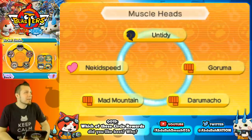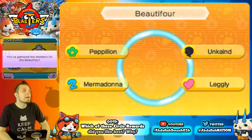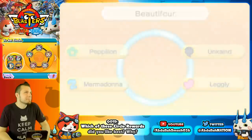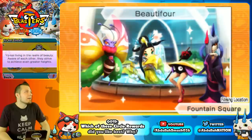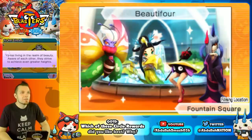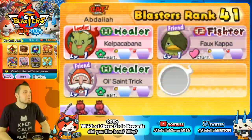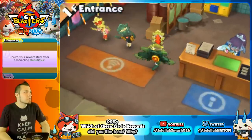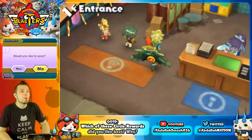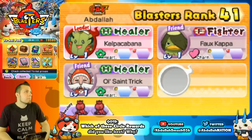The beauty circle features Peppy On, Unkind, Myrmidonna, and Legly — Yo-Kai living in the realm of beauty, striving for even greater heights, located at Fountain Square. The reward is a Great Sky Blue Coin — note that it's a sky blue coin, not a light blue coin, so keep that in mind.